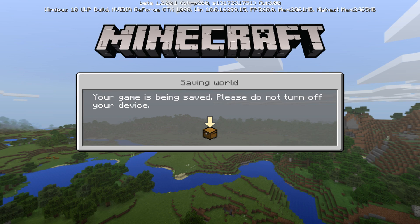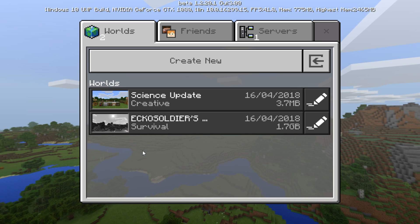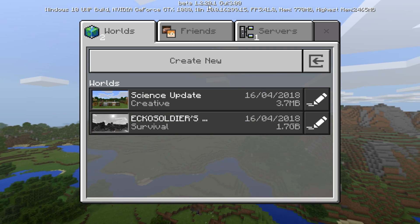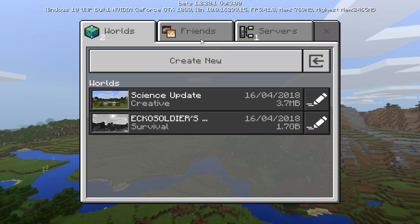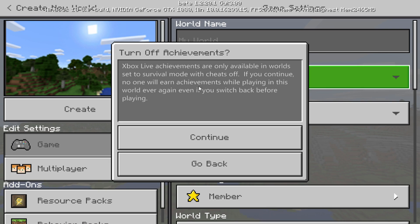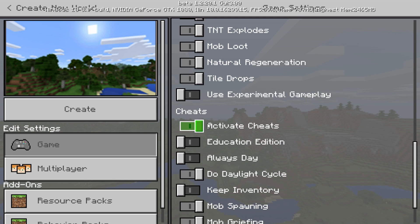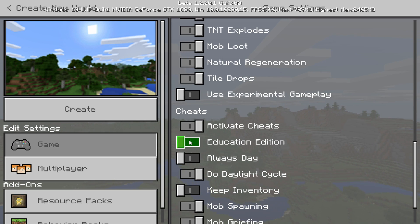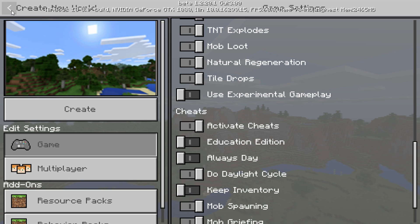There were so many people in the comments section of my last video saying, is this an add-on? Is it a mod? Where can I get it? This is officially in the latest beta, which is 1.2.20.1. Probably only available for Android, Windows 10, and Xbox at this point. But we've got to go to create new world. You've got to set it to creative because you need to enable cheats. This does not work in survival at all. When we scroll down, either activate cheats if you haven't already, but you also have to activate this — Enables Education Edition chemistry features. This cannot be disabled after your world is created. Please note these features are best experienced on desktop devices with moderate to high memory.